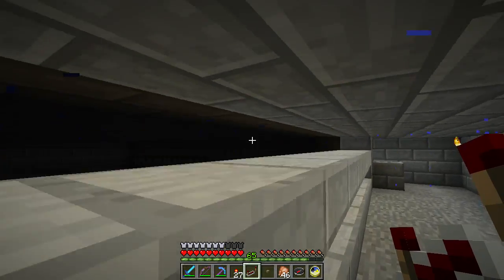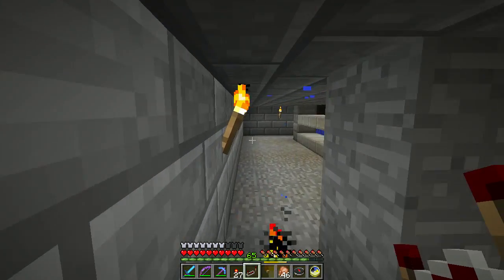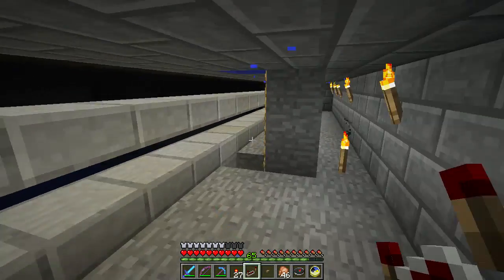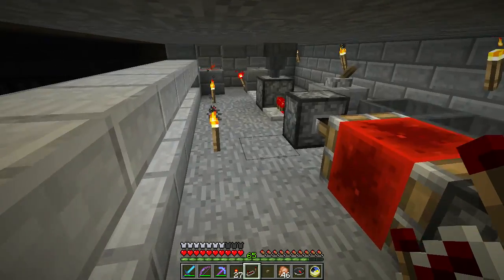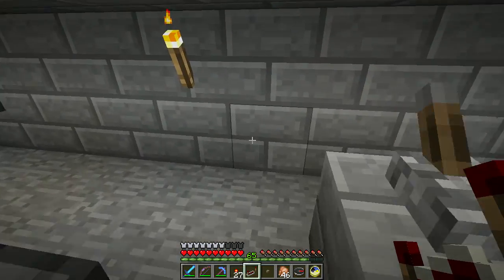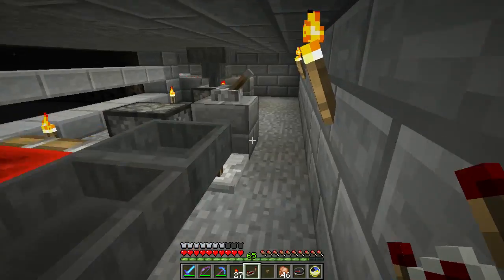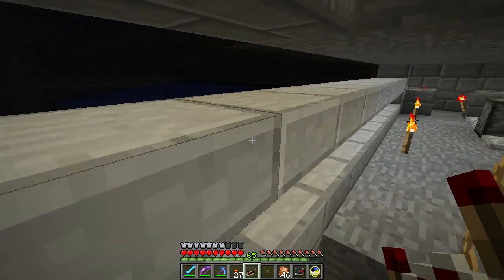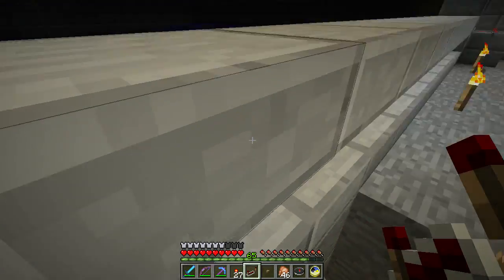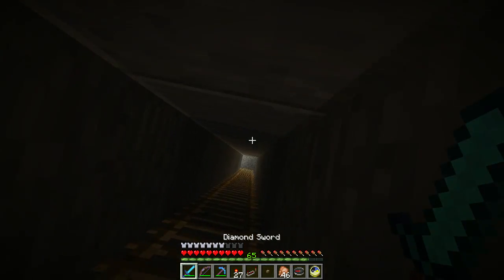This side should be triggered now — up here should have water on one side but not the other. Beautiful, it's working! Now all I have to do is turn on the hopper timer. The hopper timer will start cycling the water back and forth — it's about 51 seconds between the two cycles.